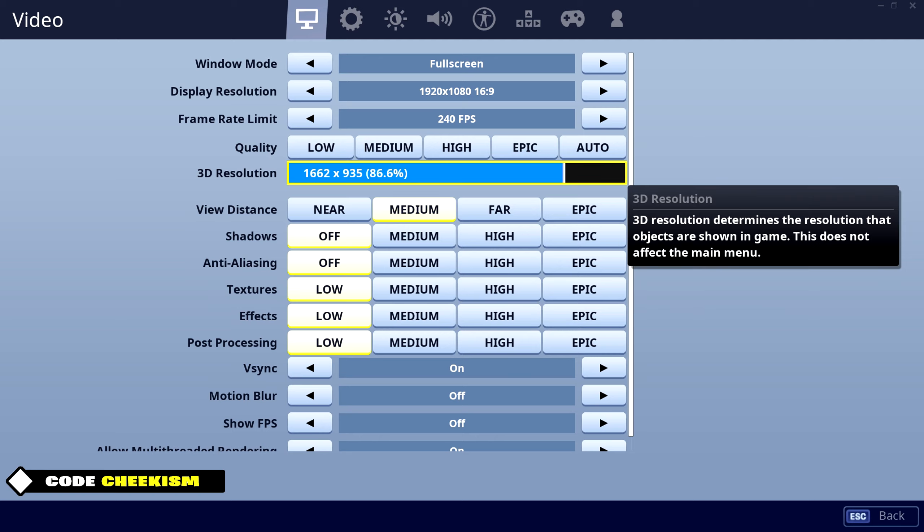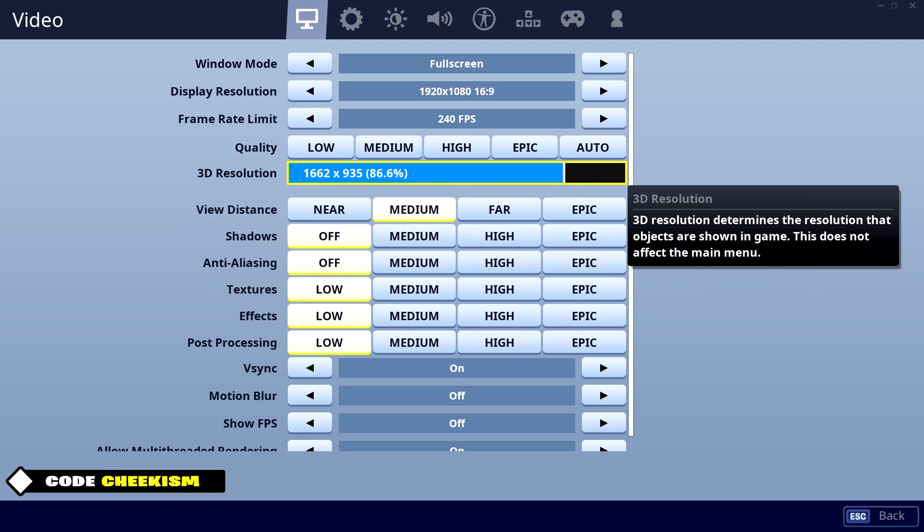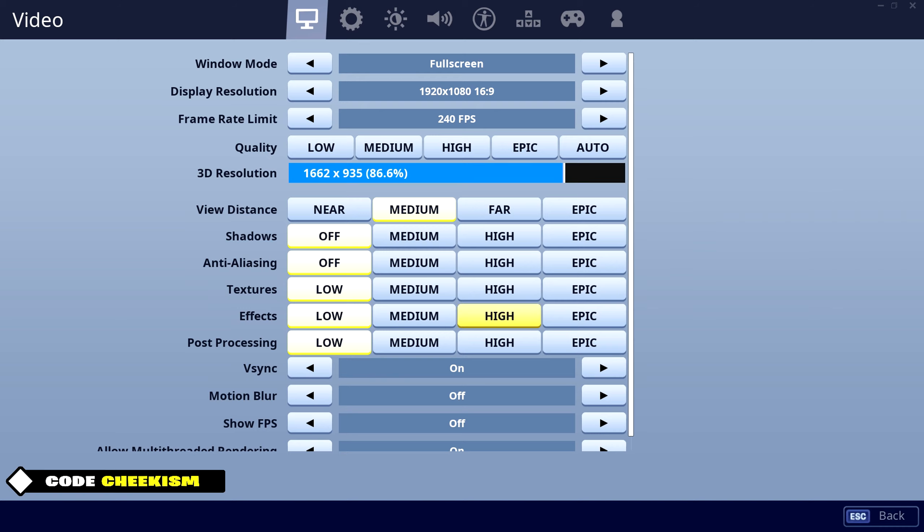The lower the 3D resolution is, the uglier the game looks, but 1600 by 900 is a pretty decent spot. This is fine — you can even put it on max if you have a good computer. View distance is all preference I think, but I play on medium.